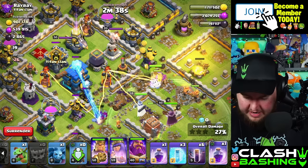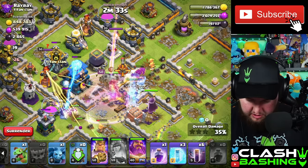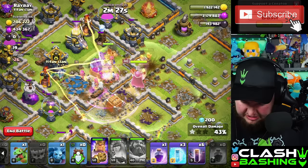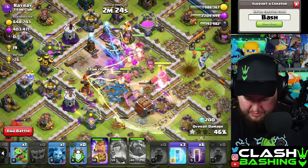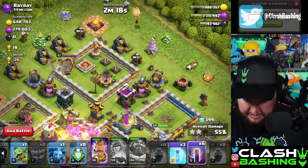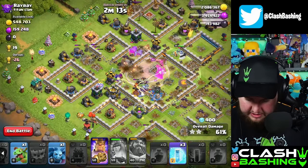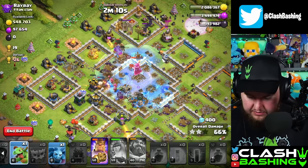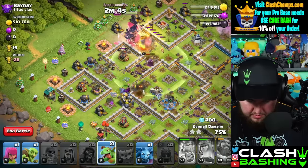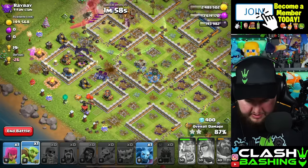So much loot — this feels like a really good time to be farming. We'll use the warden ability here. With three freezes we should be fine. We're gonna take out most of the splash on this base, and run the bats from the top side. All the splashes are down, so if we really wanted we could just yolo them out there. Let's take the king ability and just let him work through.